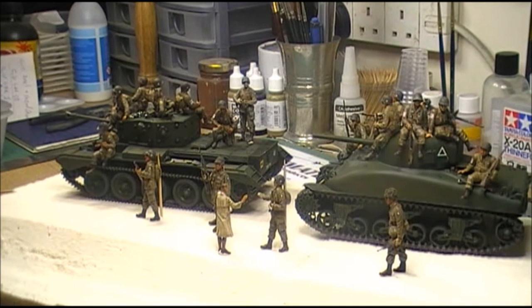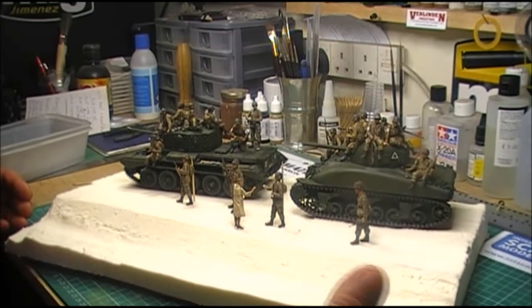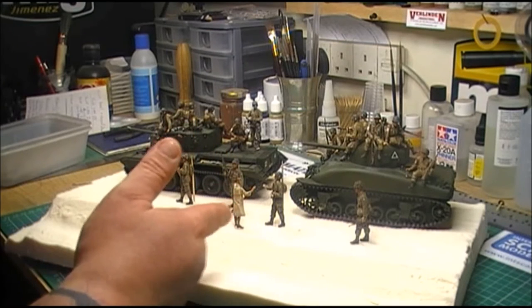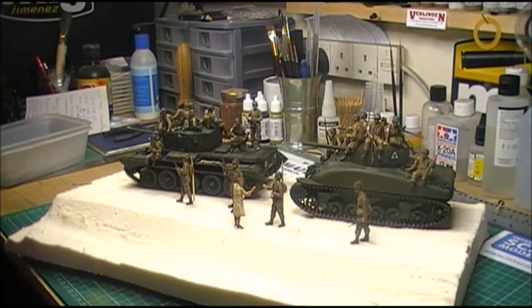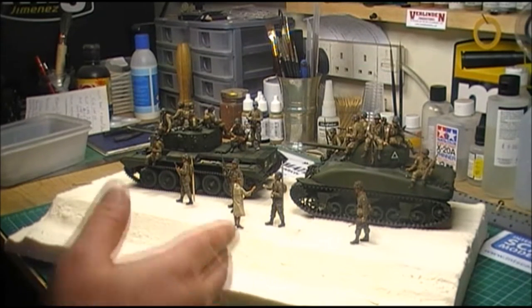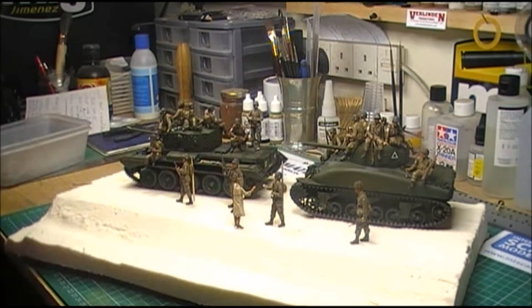The tanks have got to be a bit weathered, a bit dusted up, but not too much because this is the base. This is going to depict Holland - the scene from Operation Market Garden just after when they got to Eindhoven. You've got a woman here who had her head shaved for collaborating, and she has a little baby with her, which is obviously the result of said collaboration. And you've got a soldier here, a trooper, giving her a box of rations. So that's the scene being depicted here.